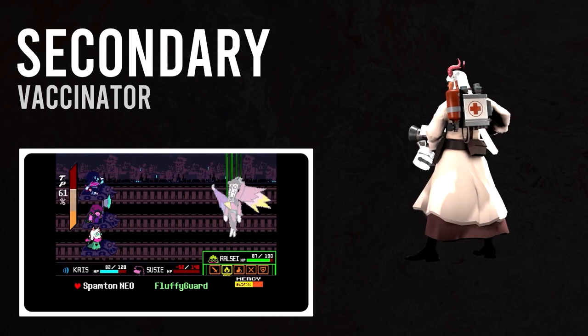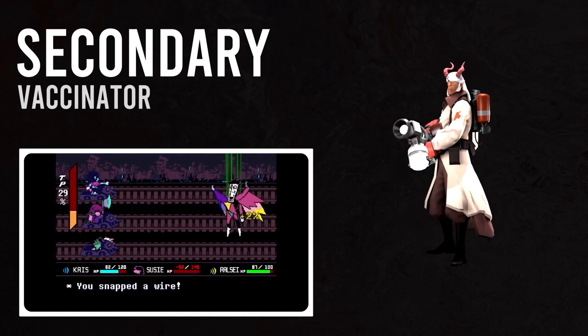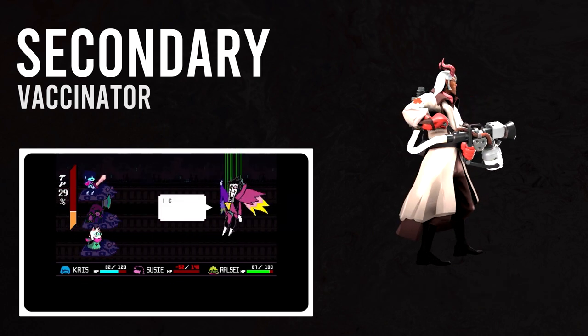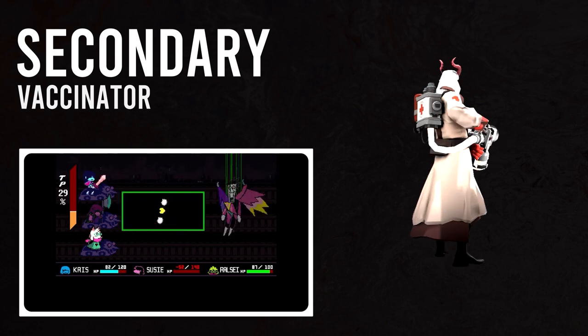In the normal-route Spamton Neo fight, Ralsei has the Fluffy Guard spell available, which can temporarily make four small protective shields that reduce incoming damage. Now where have I heard that before?